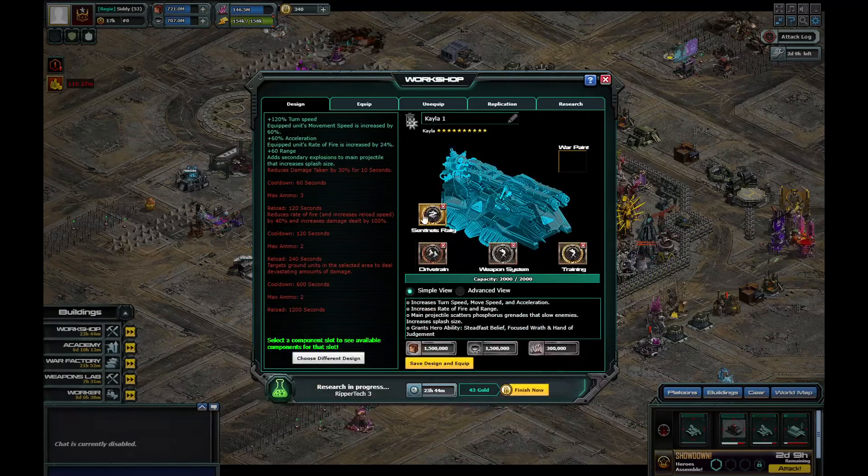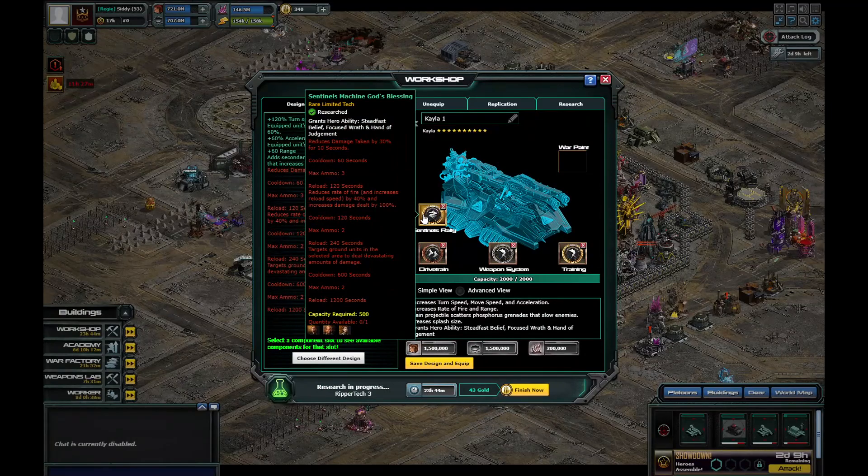Kayla's is called the Machine God's Blessing. First tactic: reduced damage taken by 30% for 10 seconds, cooldown 60 seconds, max ammo three, reload 120 seconds. The next tactic: reduced rate of fire, increased reload speed by 40%, increased damage dealt by 100%, cooldown 120 seconds, max ammo two, reload 240 seconds. The last one is quite big — grants units in a selected area devastating damage, like a hammer strike from the sky. Cooldown 600 seconds, max ammo two, reload 1200 seconds.